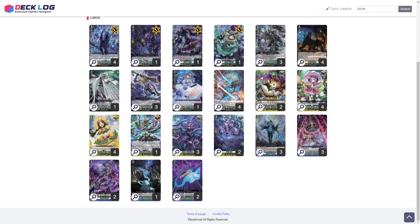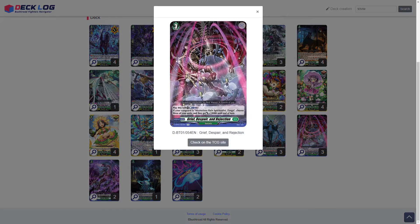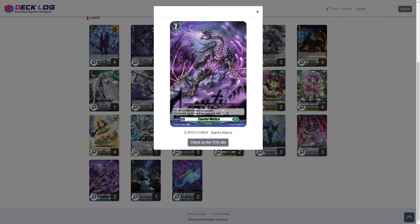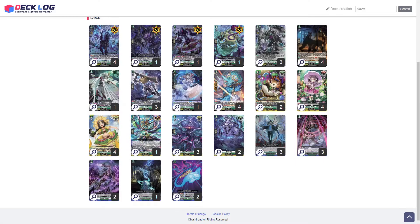Moving into the orders, we run three Cloud of Miasma. Then we run three Grief Despair Rejection. What this does is for a counterblast of one, if your vanguard is Mysterious Rain Spiritualist Zorga, you can choose three units and they get plus 10k until end of turn.